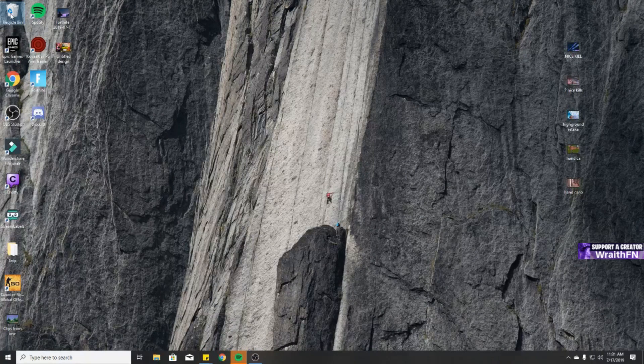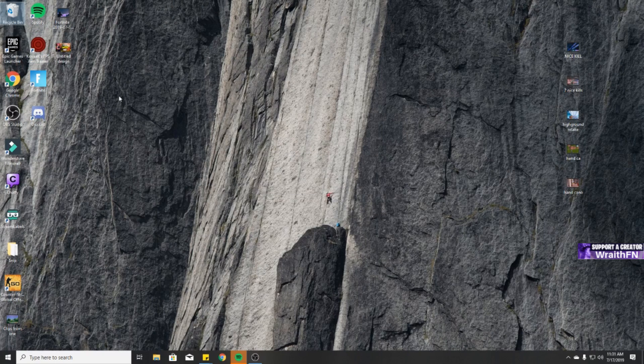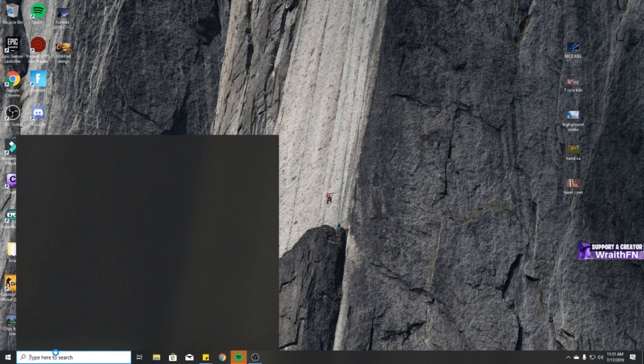Next, go to your Recycle Bin and do Empty Recycle Bin, so it deletes everything inside. I had two thousand seven hundred and forty-six items in mine. This just allows your PC to run a little bit smoother.